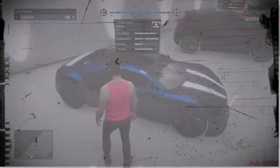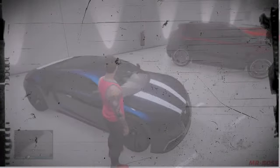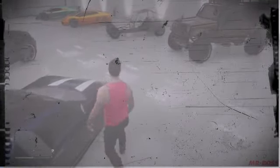Moving on to the next car is the Truffade Adder. I've had this car for so long — a lot of you guys ask what pearlescent combination it is. I think it's an ultra blue and a wine red, and then just like an ice white for the secondary color. I've been using this Adder for so long. It was like my first huge purchase — a million dollar car. It's really fast, I've got it souped up and everything, so I love my Adder.